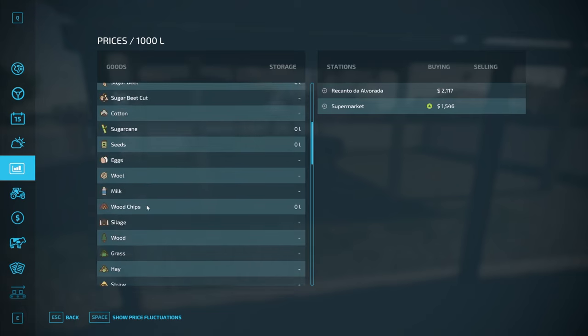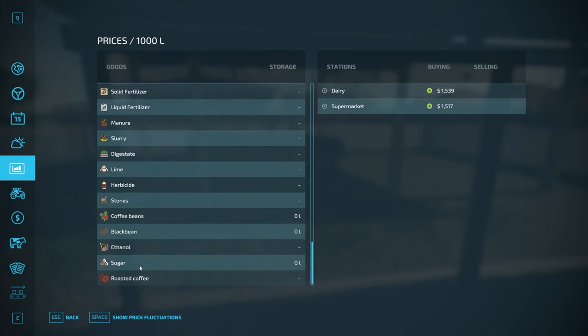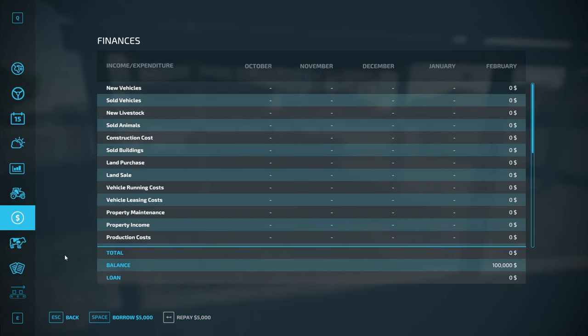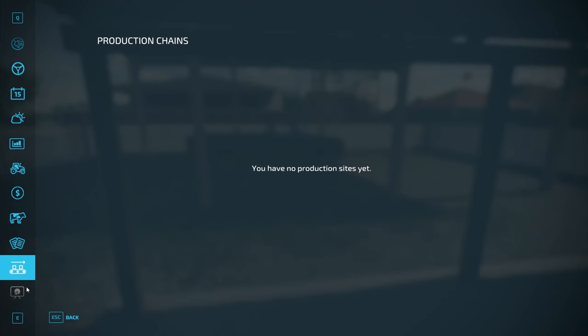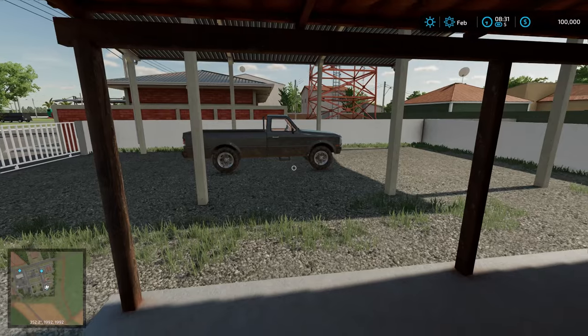Scrolling down to the very bottom of the crop list, we have black beans and coffee beans added in. Down in the products section we have coffee beans, black beans, ethanol, and sugar. We also have roasted coffee at the bottom. We only have our pickup truck with 65,000 months on it and 279 hours. We do start off with a hundred thousand dollars in new farmer mode, no starting loan, no animal pens, contracts in the fields we don't own, no production chains, and no collectibles on this map.